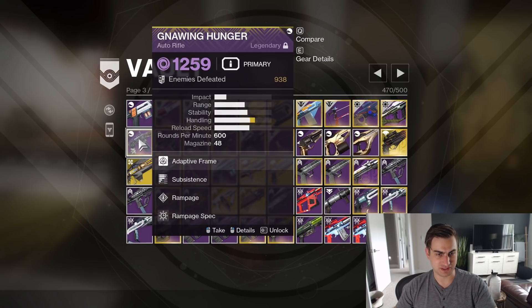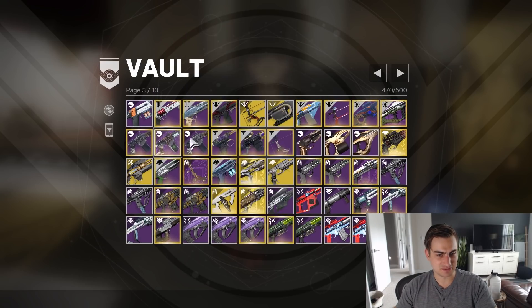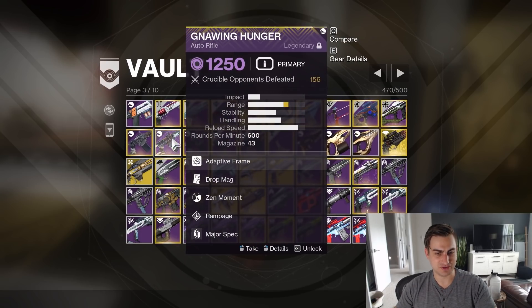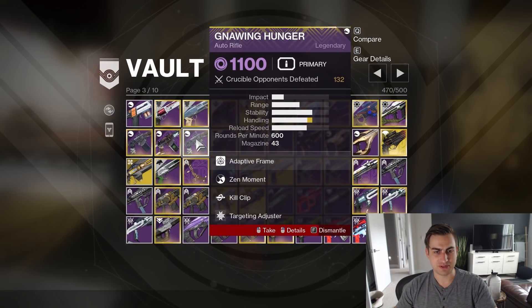Subsistence Rampage — so this was always a sick roll. I really loved this. During the season when Gnawing Hunger was super dominant, it was amazing. This is Zen — it's okay. Zen Kill Clip — once Kill Clip is triggered on this, it just shredded during that one season. But these days, probably not.